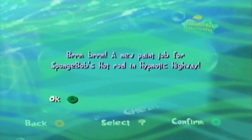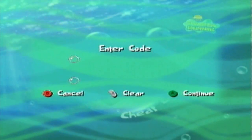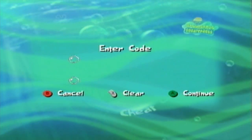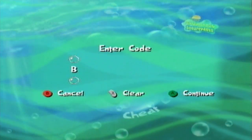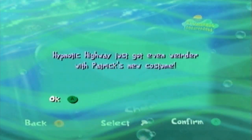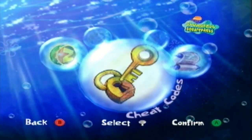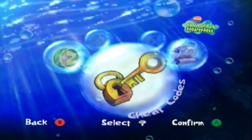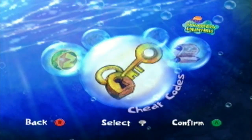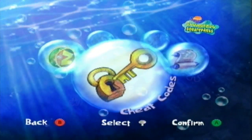I guess it's kind of a cheap way to get you to play the game again, but it works. Now for Patrick's cheat codes in Hypnotic Highway. If you type in 'bones,' you get: 'Hypnotic Highway just got even weirder with Patrick's new costume.' It's basically the same skeleton costume Patrick has in the Alaskan Bullworm level. Not very creative, but it kind of goes with the theme of Hypnotic Highway.